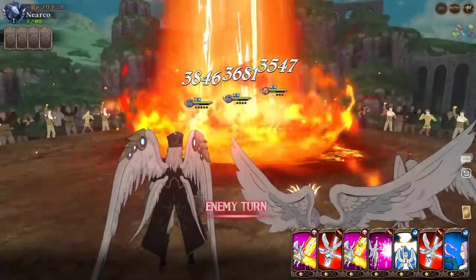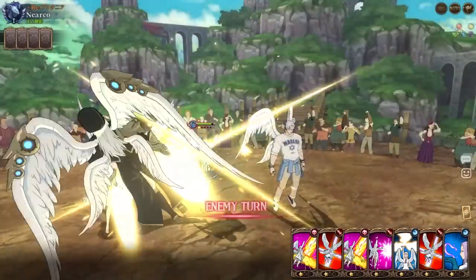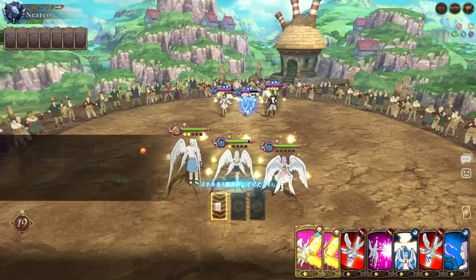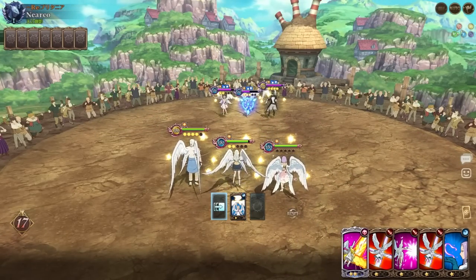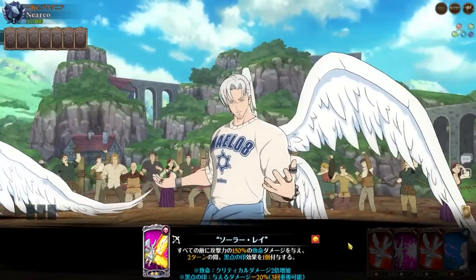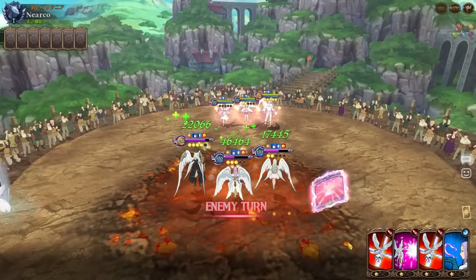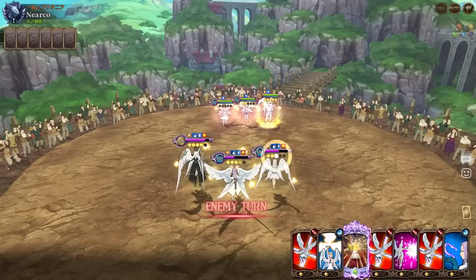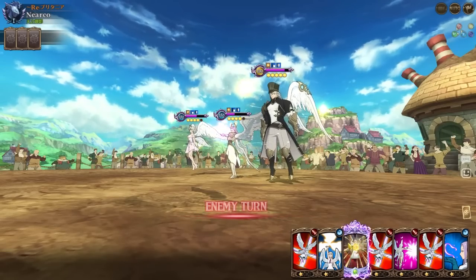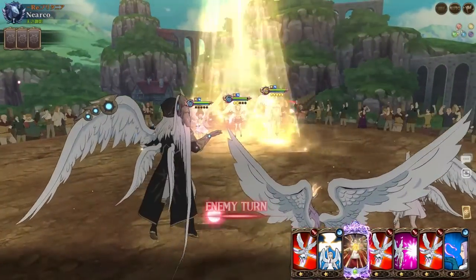The MyL team is really really good but it's kind of unfortunate because it gets out-CC'd pretty much because it doesn't have a true support character. Most of the time you're using like a Bond, a Nanashi, or just a high-CC character, so it doesn't really have that full support role like what we see with demons. Maybe when more relics come out you can get more options for higher-CC goddess characters.